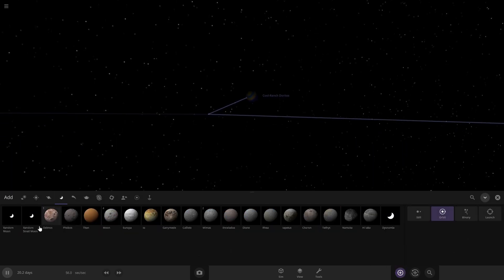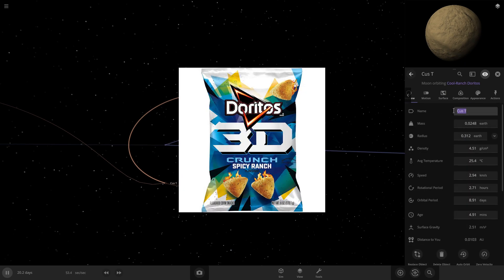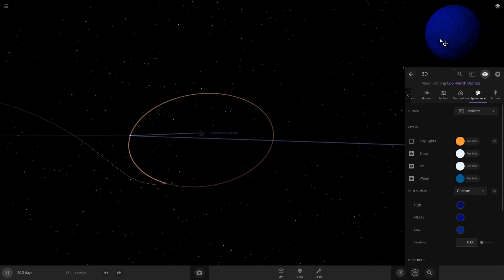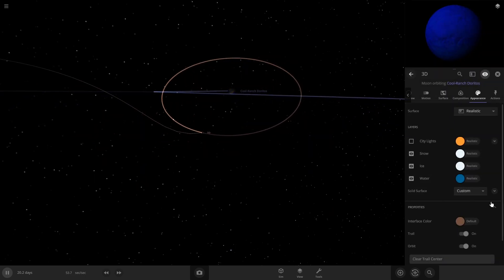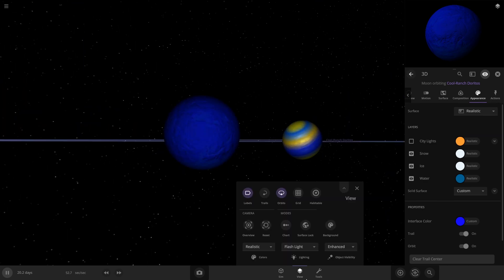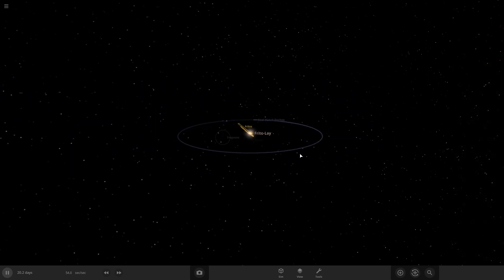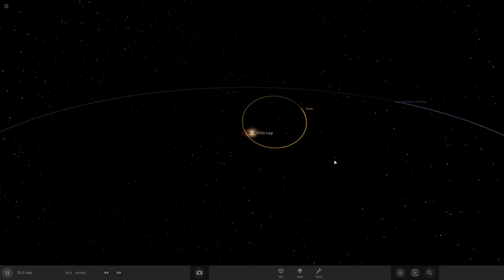I actually want to give this one a moon, and we're going to name the moon 3D — because of those weird 3D Cool Ranch Doritos that nobody ever eats. This one's going to be all blue and we've got to give it a very dark vibrant blue interface color. There we go! Alright, there is the Frito-Lay system.